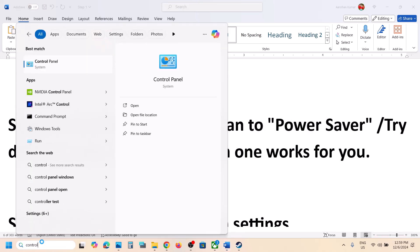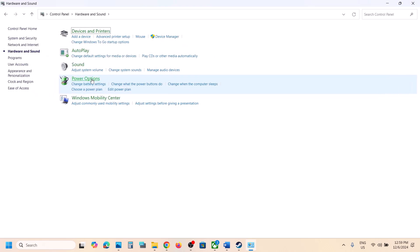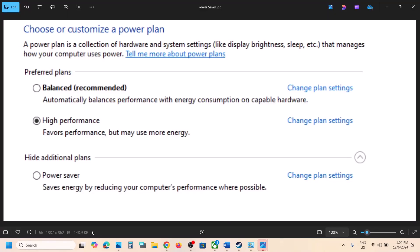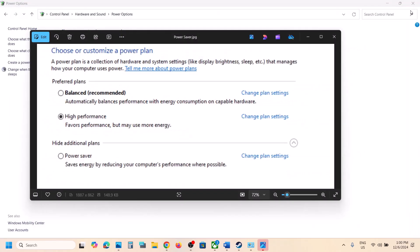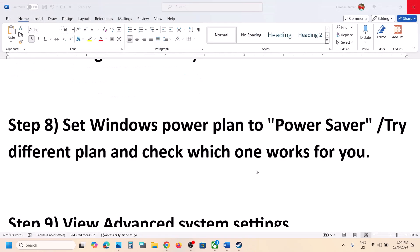The next step is to set the Windows power plan. Type 'Control Panel' in the Windows search box, go to Control Panel, then Hardware and Sound, then Power Options. If you see Power Saver, select it and launch the game. If Power Saver isn't available, try Balanced or High Performance, change the setting, and check.